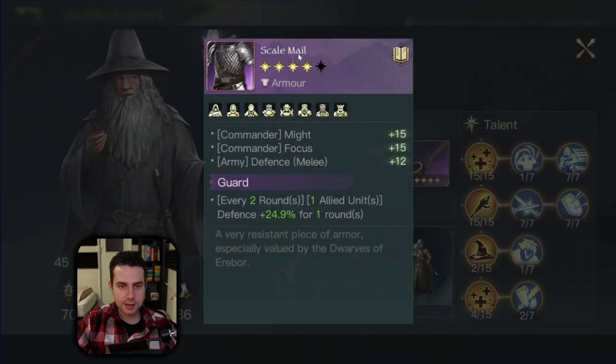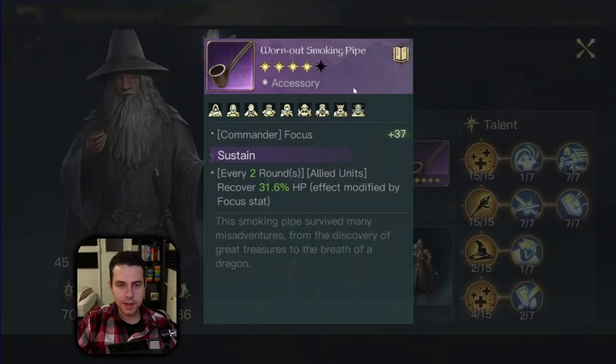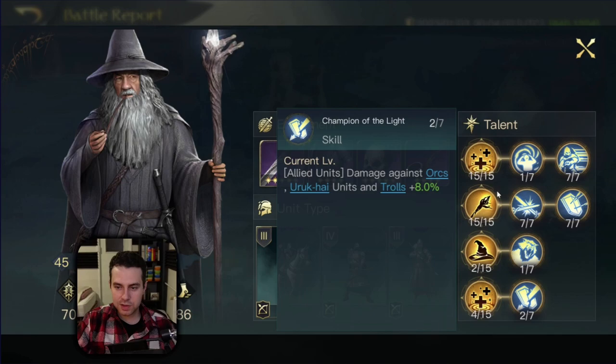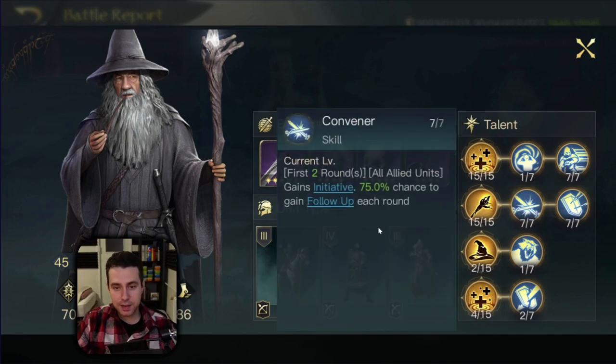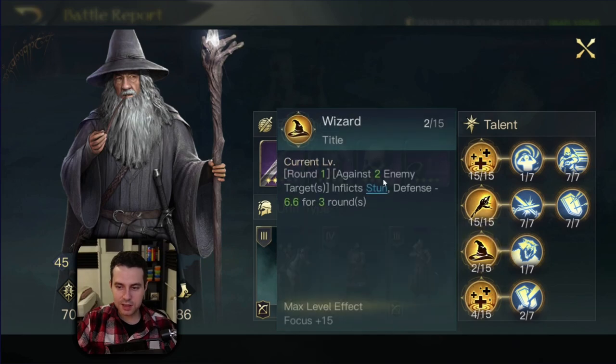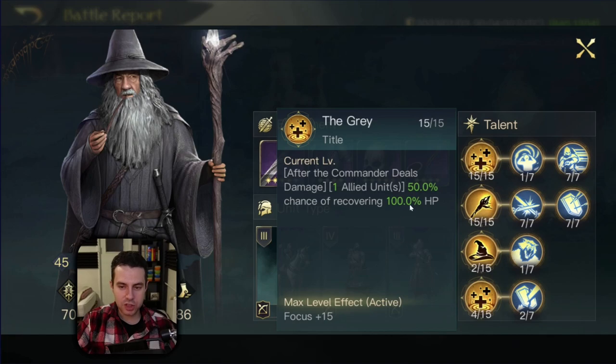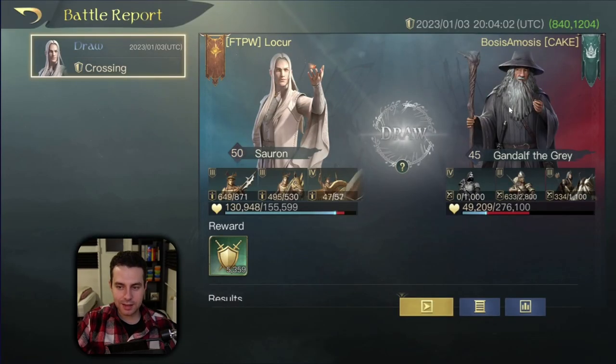Let's have a look at Gandalf - he has Cover with Smite, Scalemail with Guard, Bone Mask with Hysteria, and Worn Out Smoking Pipe with Sustain. He has Convener. But in the Madness build, Convener can proc against himself - that's what's happening right now. Wizard is stunning Sauron's army in the first round, dealing a bit of damage. Surge is picked for additional attack chances. But Sauron can counteract healing every three rounds. This is a strong level 45 Gandalf with a full army, and we are already halfway down.